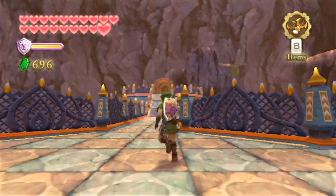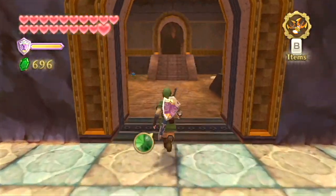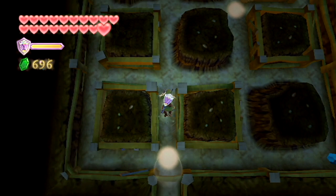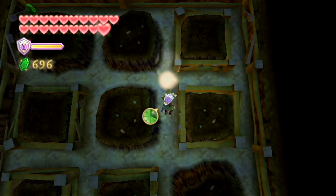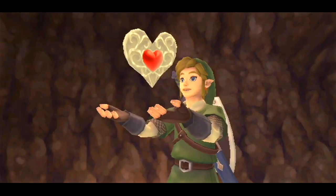Now that all that is out of the way, before we return to the sky, there is one last thing that I would like to take care of. If you guys remember back before we went inside that temple, we found this hole that we couldn't burrow inside. Now that we do have the Magma Mitts, though, we can head underground and find something very important on the other side. This tunnel is pretty easy to get through — just go in one side and go out the other side. Waiting for you is a piece of heart.